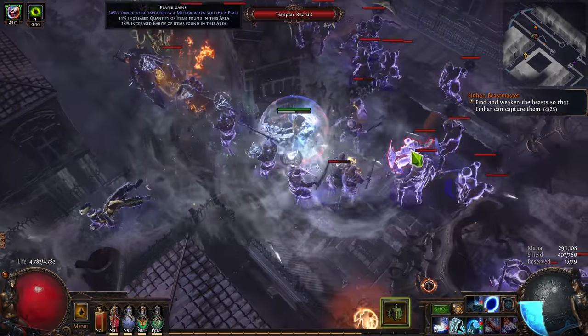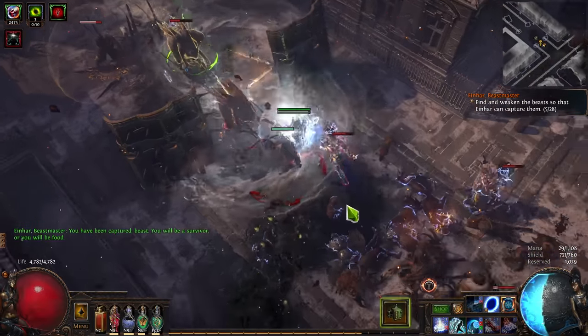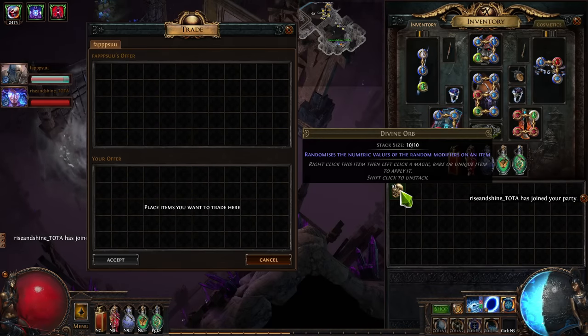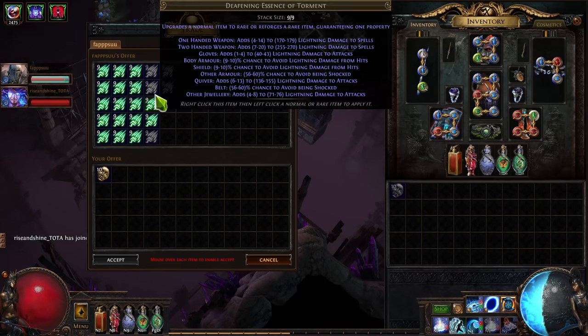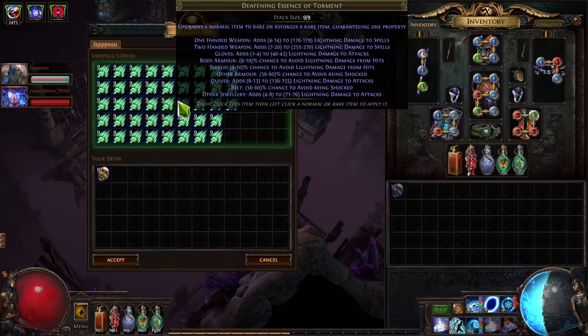So I bought 40 Stygian Vises for 360 Chaos, 120 Fertile Catalysts for 4 Divines, 468 Deafening Essence of Torment for 12 Divines, and then just for fun a little later on in the crafting process, I also bought around 3 Divines in Prismatic Catalysts and 3 Divines in Deafening Essence of Envy.